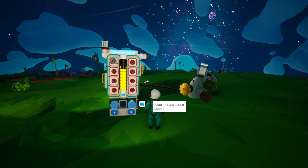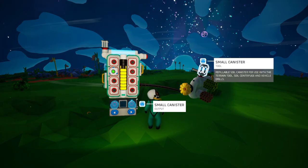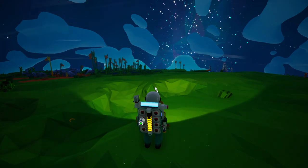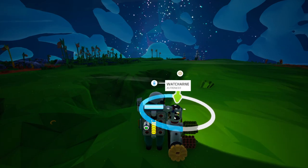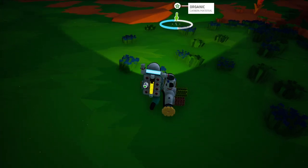I'm then going to click my gun here, and then I'm going to click the small canister and click it onto the top of the gun. Now, if I press E, there's an empty canister on top, and I can actually just click the ground itself to get the soil.